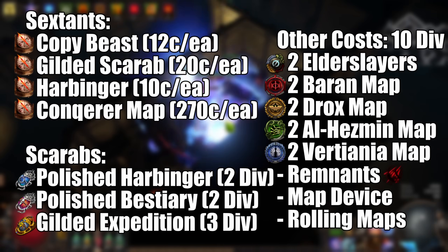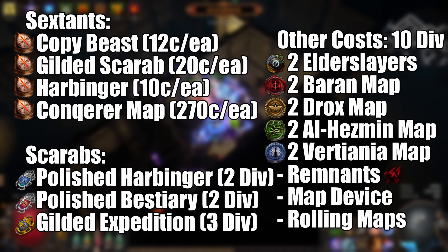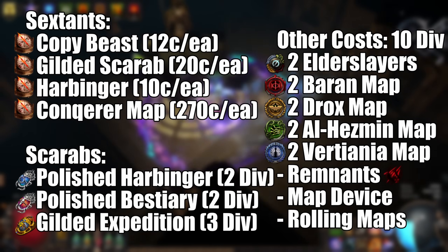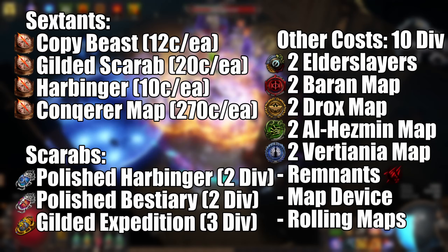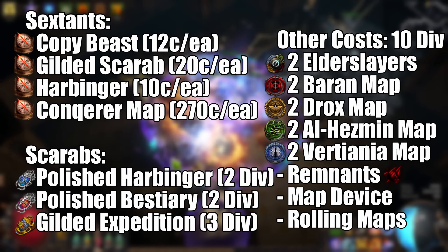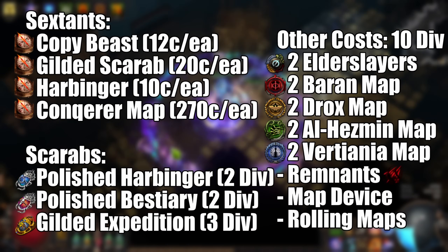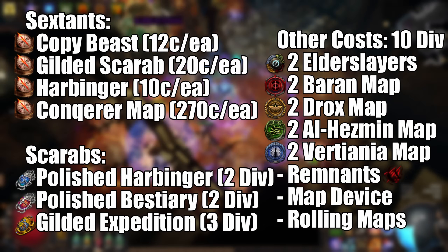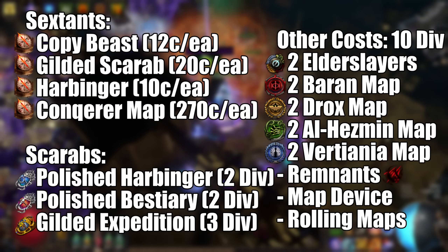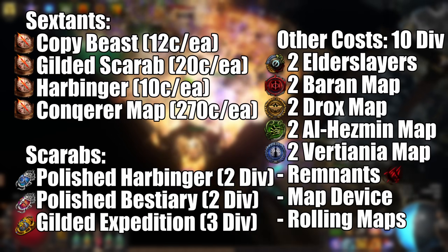I opted for four Sextants. Copy Beast, since it was only 12 Chaos per and the potential payout was absolutely massive — it was profitable even last time with no Craycic Camarols. This time we were a little luckier. Then 20 Harbinger Currency, since I'm using Destructive Play to add as many bosses to the map as possible, having a Sextant that causes all of them to potentially drop Fracturing Shards, which are worth over a Divine each, is absolutely worth it.